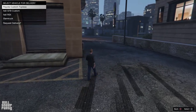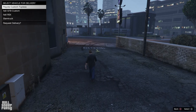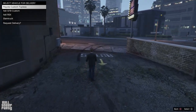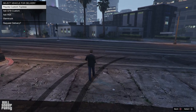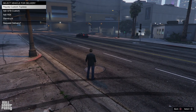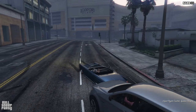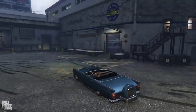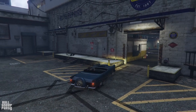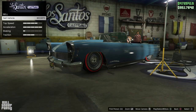Next up we have the Peyote Custom topless — another Lucky Wheel podium vehicle. Because it's custom it has a higher sell price. Its sell price before upgrading was about 400,000, so with upgrades and the Benny's customization I put in, I'm assuming about 550,000. Here it is — the one thing that bothers me is that even though it's a convertible you can't actually retract the roof unless you're at Benny's. It has hydraulics though. We can sell it for 630,000 — not bad at all.